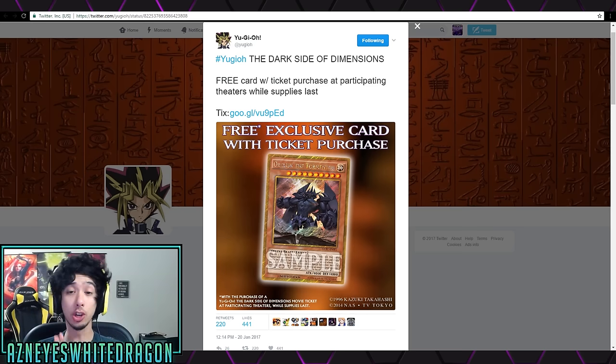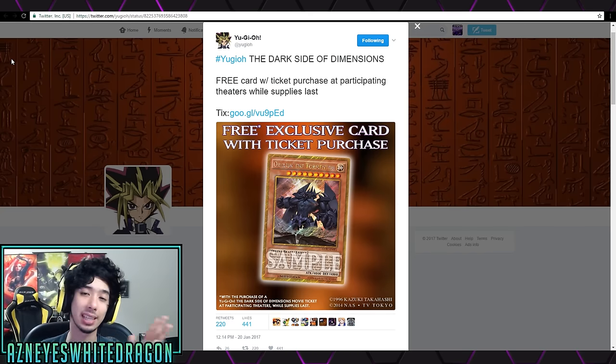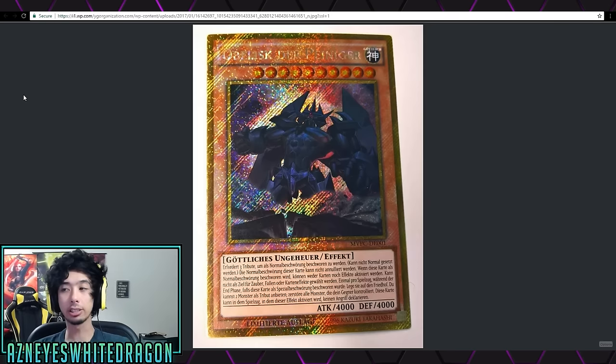The new Obelisk the Tormentor artwork is going to be available for free when you watch the Yu-Gi-Oh! movie in person. If you go physically watch the movie you get a sweet promo card, while supplies last. For most places it will be in theaters on the 27th of this month, but it could be different if you live outside of the US. Try to watch it as soon as possible if you want the promo card.